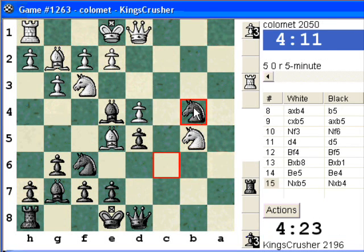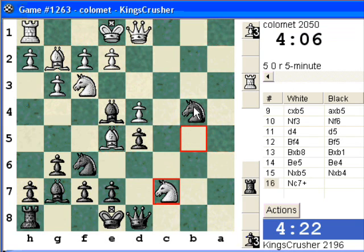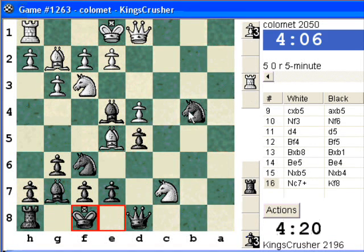So knight takes here. Oh, he's got Nc7. I think the mirror is broken because it's a check. Oh dear. I have to move the king, legally. So he's broken the mirror.